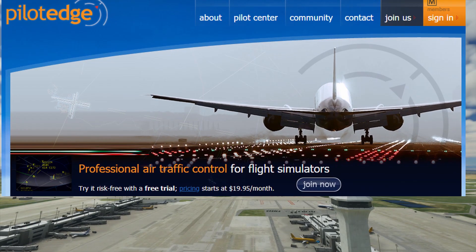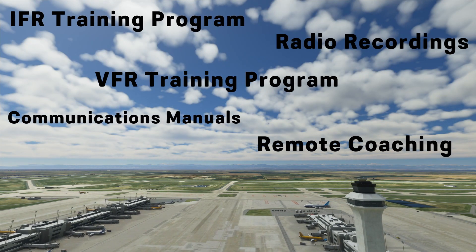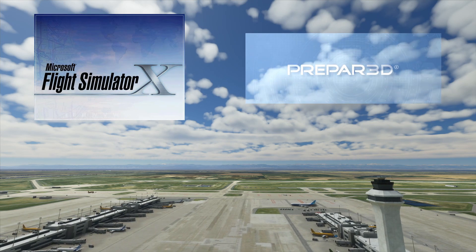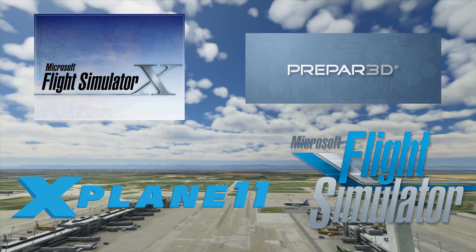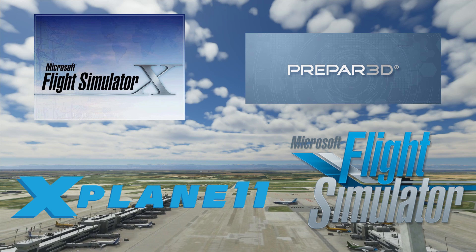Pilot Edge even offers a free trial, so you really have nothing to lose by just trying it out. Let's walk through the different avenues that Pilot Edge offers to help you learn how to talk to ATC, so you can press that push-to-talk button with confidence. Pilot Edge is compatible with Microsoft Flight Simulator X, Lockheed Martin's Prepar3D, X-Plane, and Microsoft Flight Simulator 2020, so you'll need one of these flight simulator products on your computer.